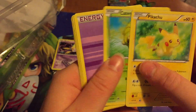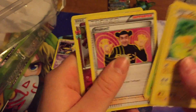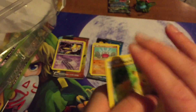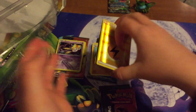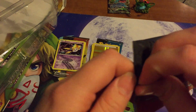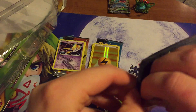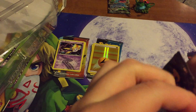Oh yeah, that was a Toys R Us pack. A reversal and a lightning energy — that's a pretty neat thing. Nothing special again. I'm just going to keep this reverse lightning energy on top. It's down to the Charizard and Venusaur packs — come on guys, bring us the goods!